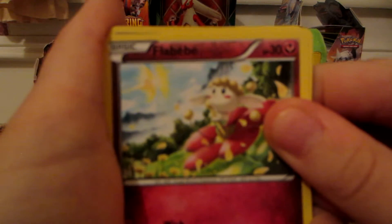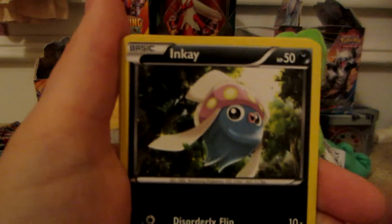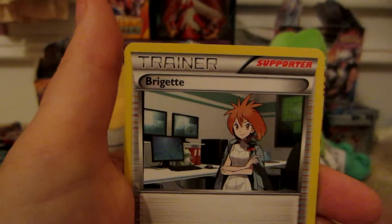Here we have Flabebe, Fennekin, Starly, Swinub, Inkay, Buddy Buddy Rescue, Stunfisk, and Bridget.